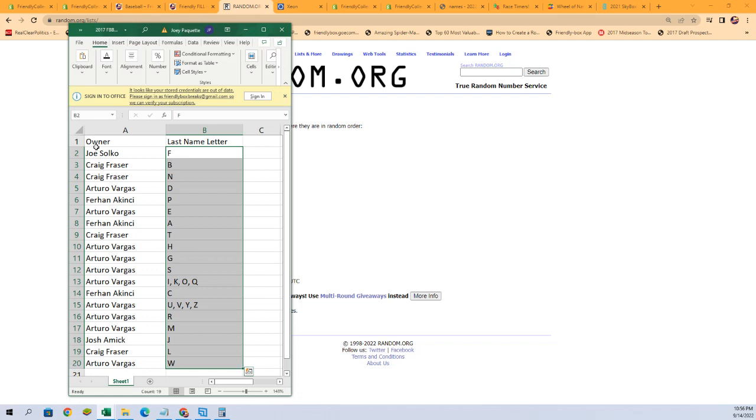All right, let's check it out and see who everybody has. Joe S, you get the letter F. Greg F, letters B and N. Arturo V, letter D. Ferhan A, letter P. Arturo V, letter E. Ferhan A, letter A. Greg F, letter T. Arturo V, letters H, G, and S, as well as the combo spot with I, K, O, and Q.